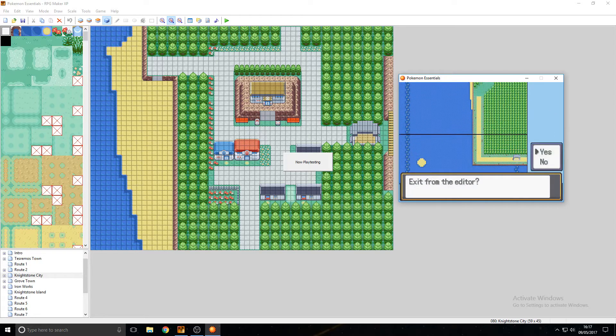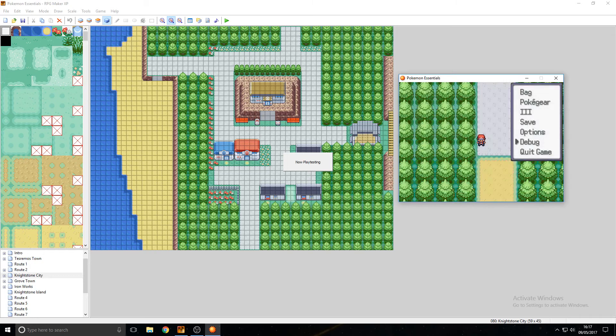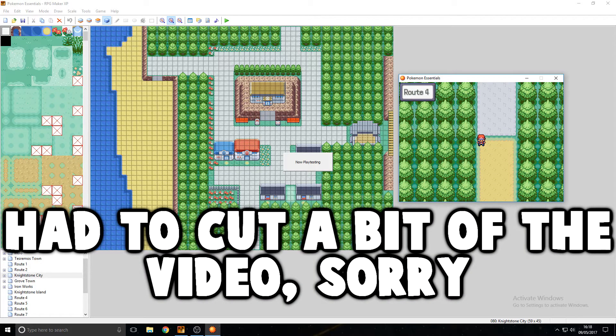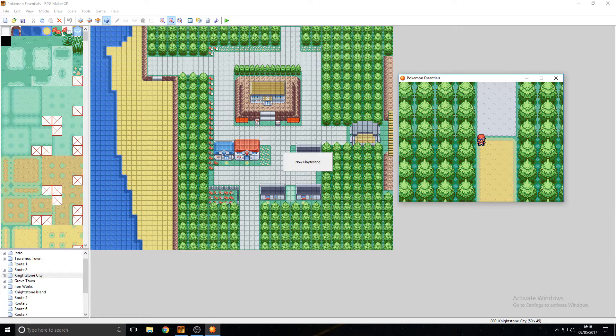I'm going to exit out and show you about the editing. Now back here, we can simply go down. As you can see, the trees are very well set up for the city and the route to be connected together, and it transitions well in between the city and the route.